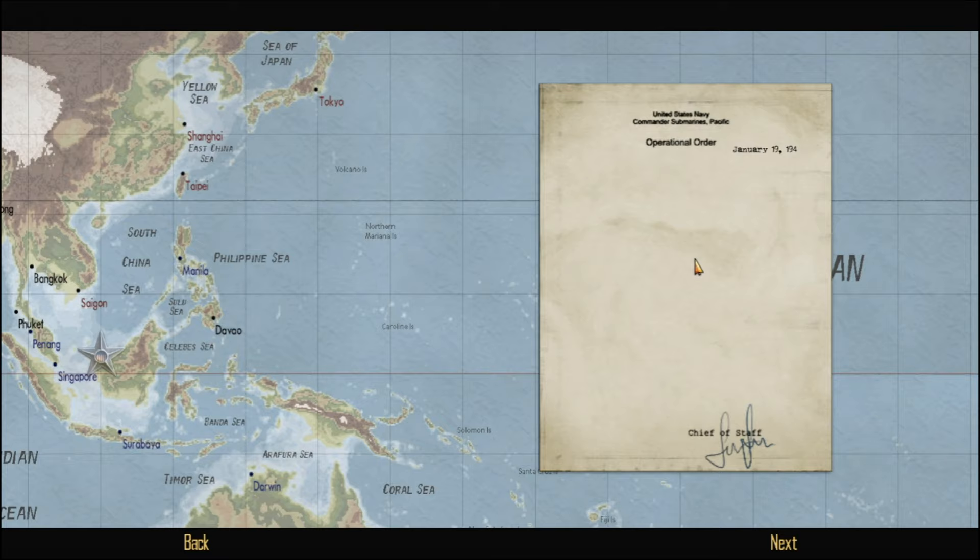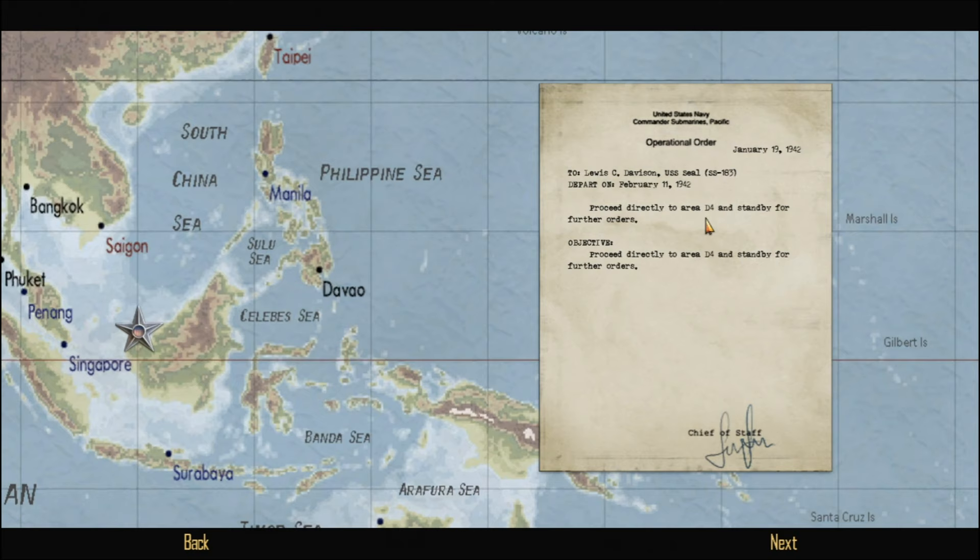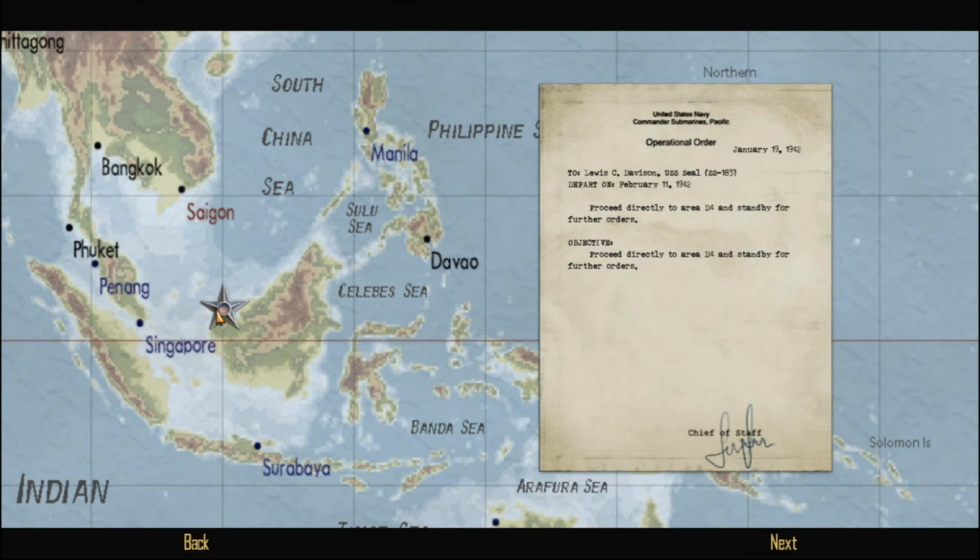But that's all done and ready to go. I think we can see where they're going to send us this time. We're leaving on February 11, 1942, and we're to proceed directly to area D4 and stand by for further orders. D4 is up here, I suppose. I guess we'll head over there and see what they want.